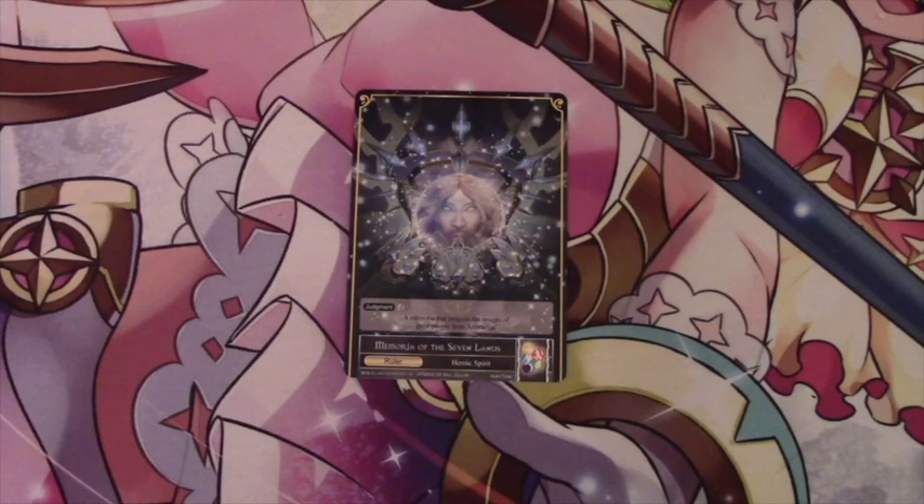Hey there guys, DMO73 here bringing you the first deck profile of the week. This is for the Team Ogre New Knights, New Malgus Knights list. It is four color because of some splashing, but primarily it's red with a little bit of all the other colors except for black, but the sideboard can bring in black. So let's just go ahead and dig right in.